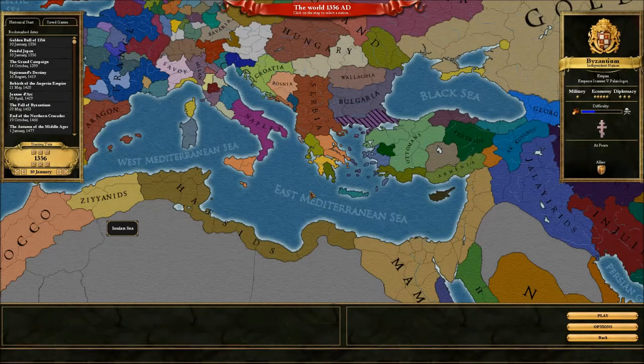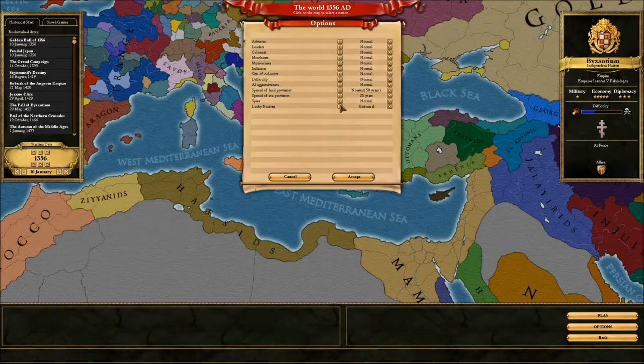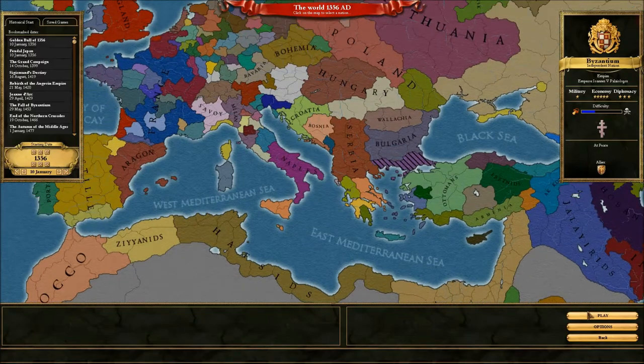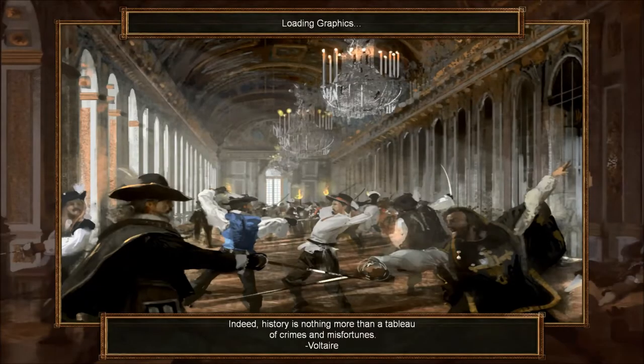Welcome, Legionnaires, to the first part of Let's Play Death and Taxes as Byzantium. However this campaign goes, hopefully it goes well. Size of Colony is always put to 200, just out of personal preference. And we're going to go straight in-game, because all we want.